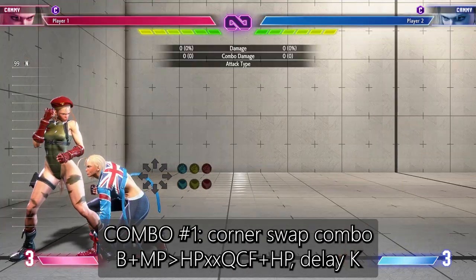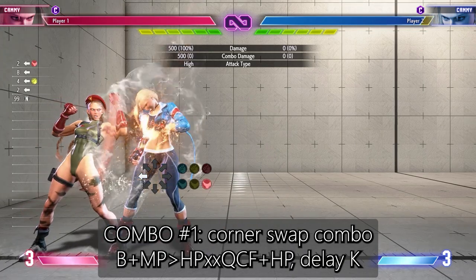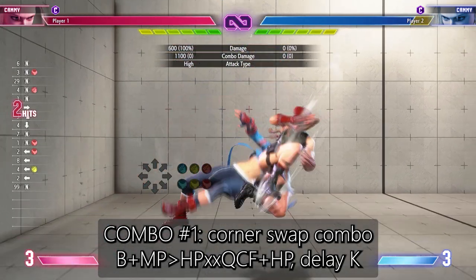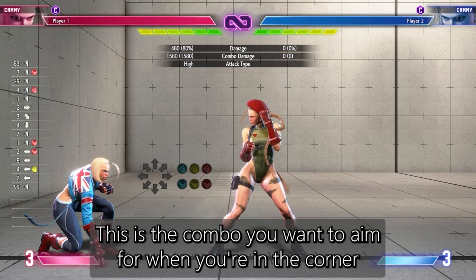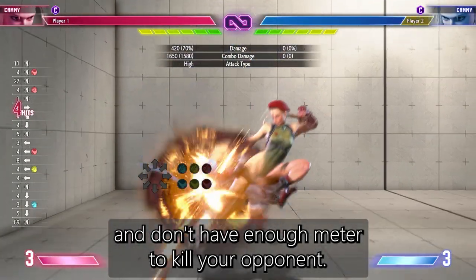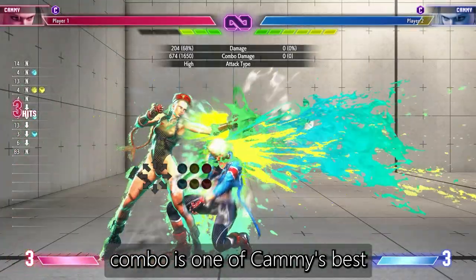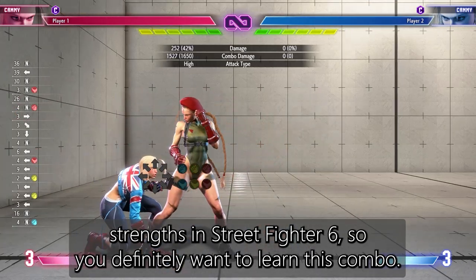Combo number one is your corner swap combo. This is a great combo that allows Cammy to switch sides and puts your opponent in the corner. This is the combo you'll want to aim for when you're in the corner and don't have enough meter to kill your opponent. Being able to do a side switch combo is one of Cammy's best strengths in Street Fighter 6, so you definitely want to learn this.